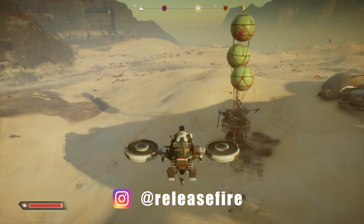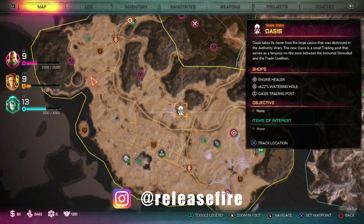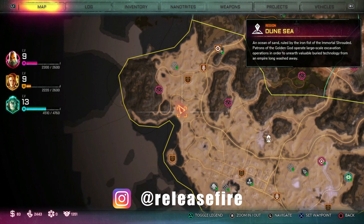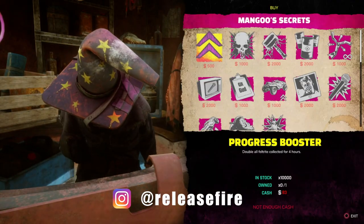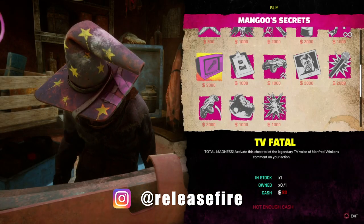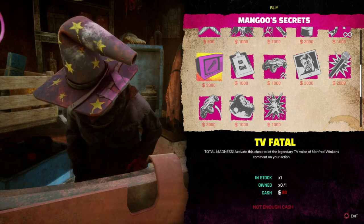They're relatively easy to get to. You just need to get to this place here, which you can see on the map. If you get close to Oasis and head over in this direction, you should find it around about here. When you head up to the vendor, you'll talk to Mangu and he's got a whole load of Mangu secrets for you to choose from. It's this one, the Phoenix Rejector seat, that you're looking to get.